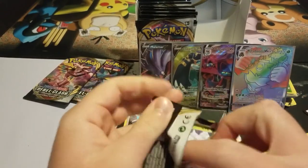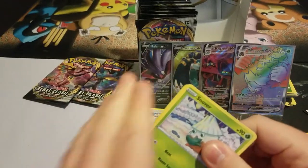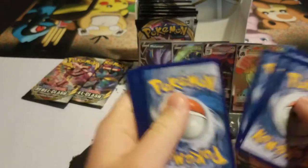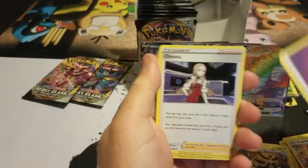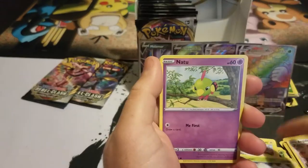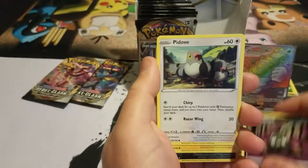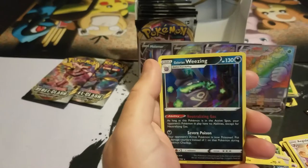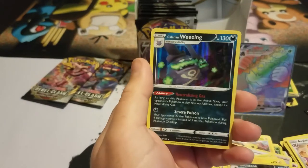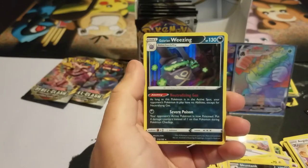Getting to the Rillaboom pack. Energy, Ninetales, Twin Energy, Heliolisk, Snover, Natu, Trubbish, Pidove, Heliolisk, Skuntank — and what in tarnation? It's a Galarian Weezing! This card is dope.